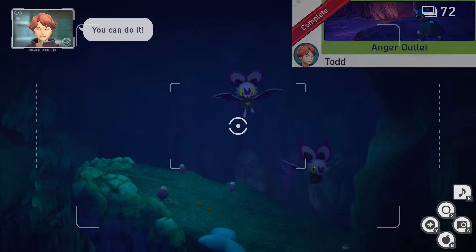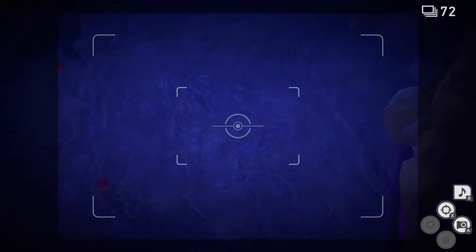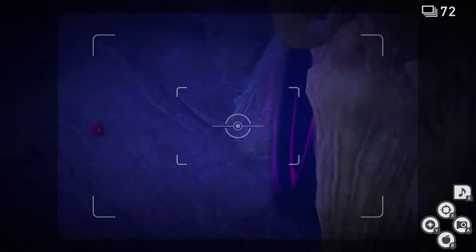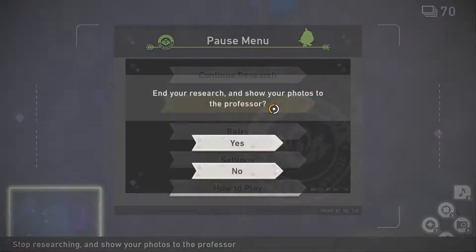Anger Outlet. For this one we're gonna go to the last room on the main path. Once you're here you'll see a Rampardos over here. You want to throw some fluff fruit towards it to pull it closer to the wall. Once it gets close enough it's gonna see this Gengar circle. Gengar is gonna pop out and Rampardos is gonna headbutt. Take a picture of that. Now you can quit and submit.